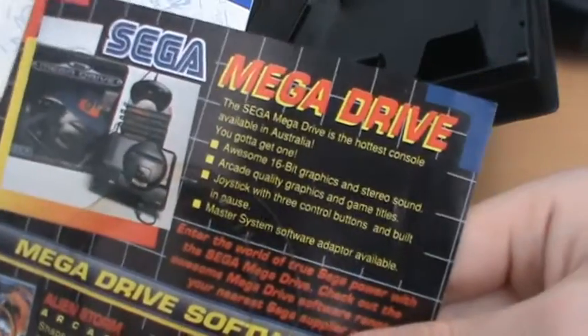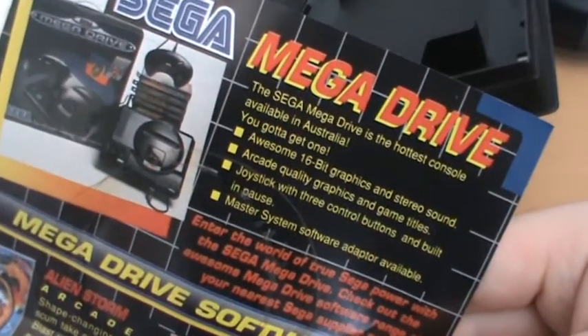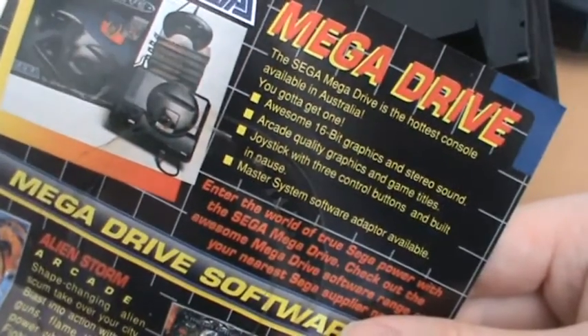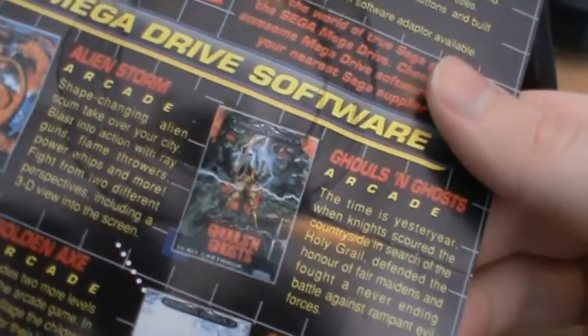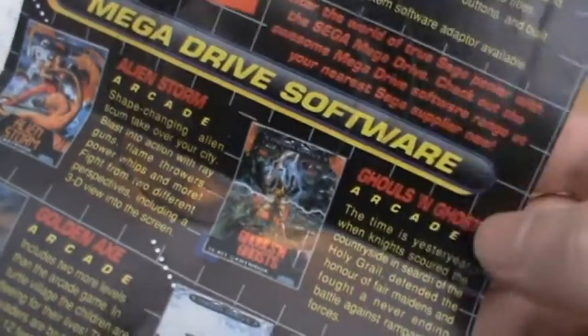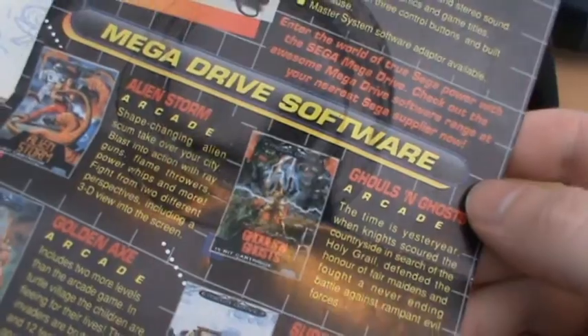So of course we have an ad for the Sega Mega Drive — a little bit hard to show off here. Ad for the Sega Mega Drive, which is "the hottest console available in Australia" — so this must be an Australian copy then. Master System software adapter available, so of course you can play Master System games. We've got Ghouls and Ghosts, which was of course originally an arcade game, which Sega were keen to promote.